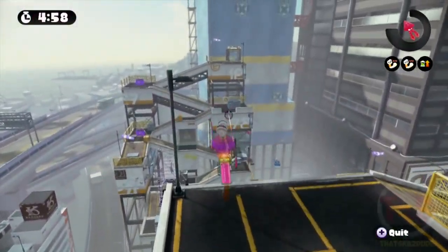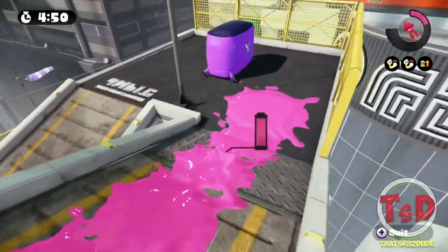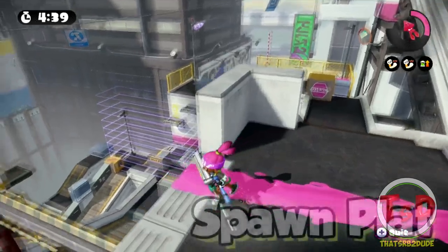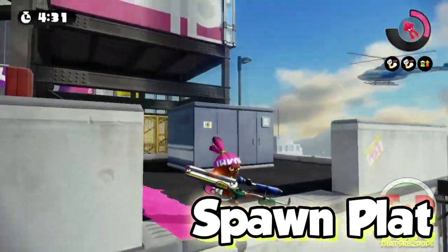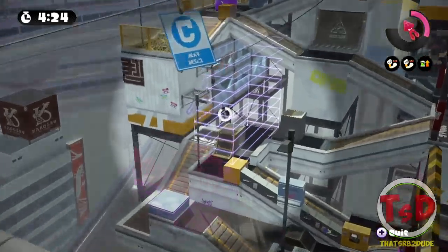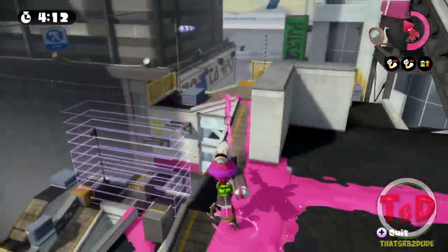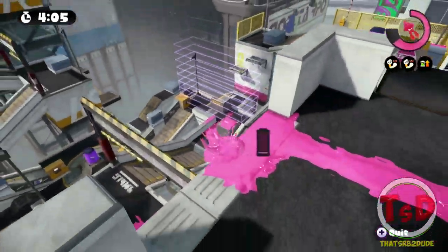Alright, so here we are in Moray Towers. There are a lot of positions that aren't really called out, like this area right here — it's pretty much used only for turf war, unless somebody somehow pushes up all the way into your spawn, which is very unlikely. Here is the first position. This is called Spawn Plat. It's the furthest plat away that is actually used by E-liters, and it's only usually used when the opposing side has pushed up very far in and the E-liter needs to pick off a couple enemies so they can get back to the usual plat. You can snipe people from Overlook, from the plat, and from under plat.